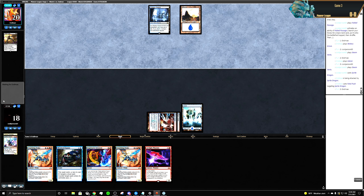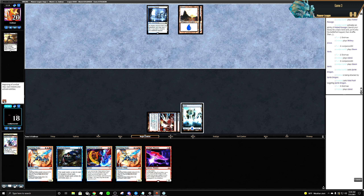I think there's a reason why Blue-Black is really really good against Phoenix — it's because of how much removal they have.